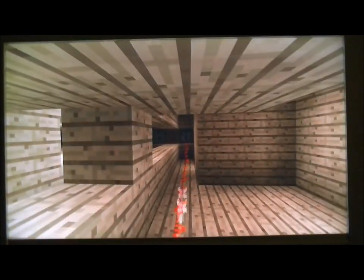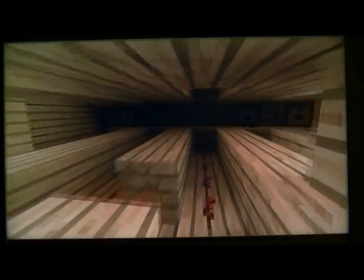Here is the fifth floor of Hotel Magma. Finally, things get interesting. It is a room rigged with traps, where when you step on pressure plates, you'll get shot at by dispensers with arrows. Pretty interesting room.